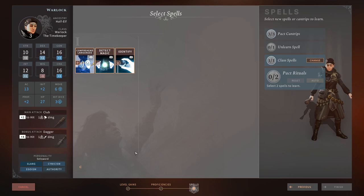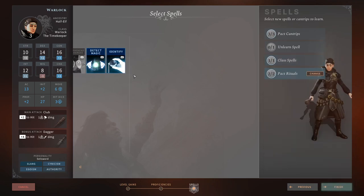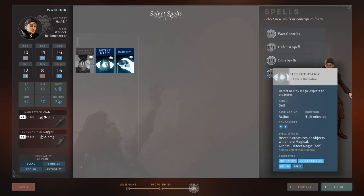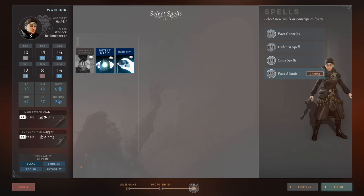For Pact Rituals: Comprehend Languages — 0/5, Detect Magic — 2/5, Identify — 5/5. Because these are rituals, they don't cost us spell slots. On top of that, it doesn't cost us a pearl to cast Identify, meaning we can identify all our items for free as a ritual — amazing. Detect Magic is the lesser of the remaining options; Comprehend Languages doesn't do a lot in this game.